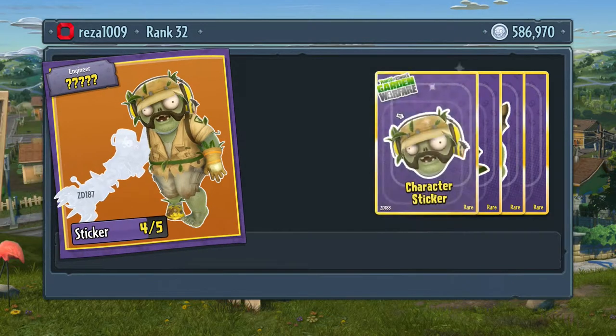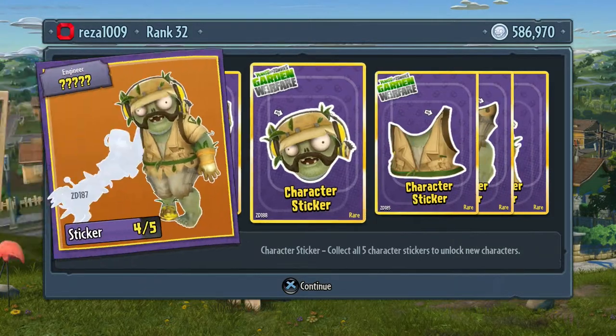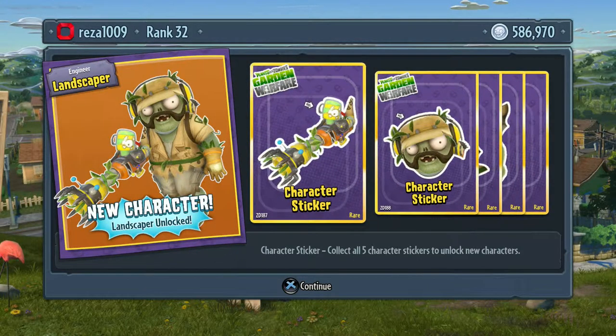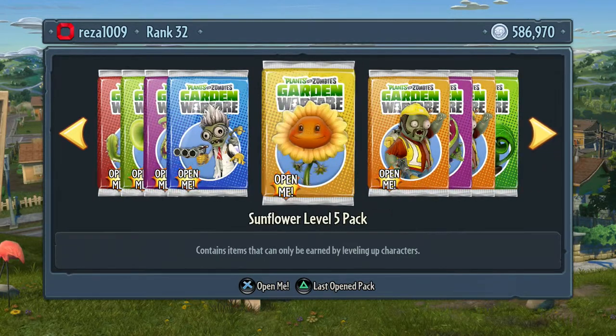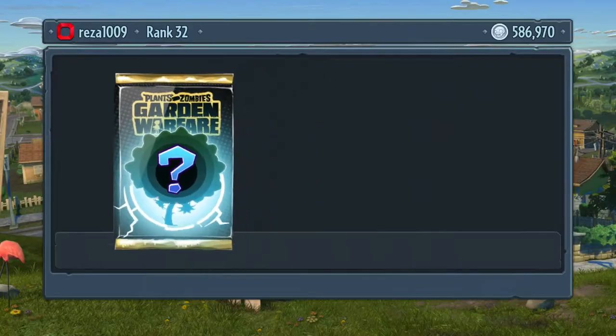It seems we're going to get an Engineer Landscaper - that's another rare one, he looks pretty cool. I'll definitely use these before the sequel comes out, which is in three days where I'm at. Some people are able to play it with early access - I think it's EA early access or something - but I'm just going to wait until it actually comes out.